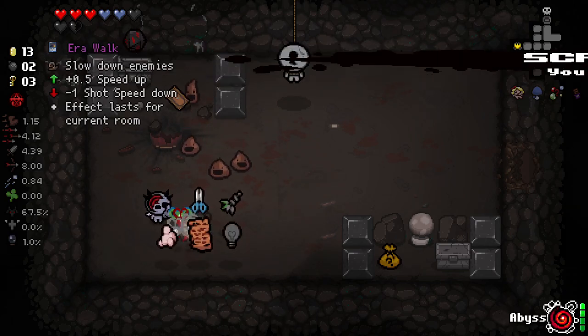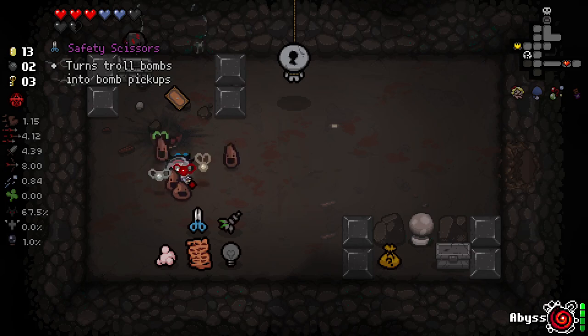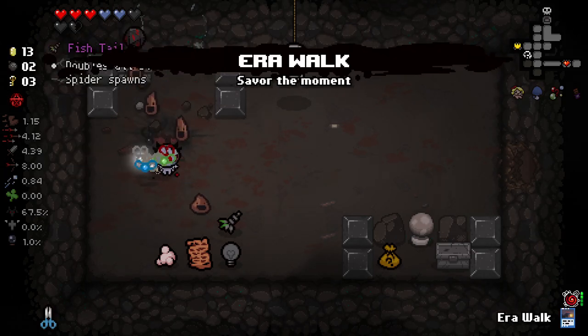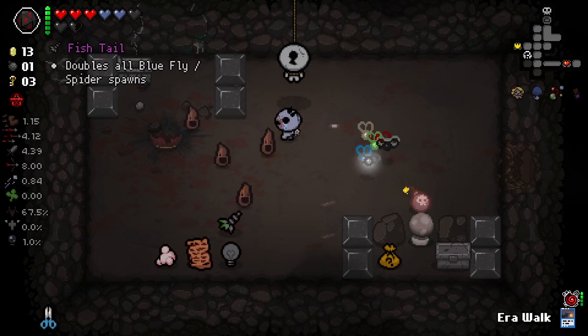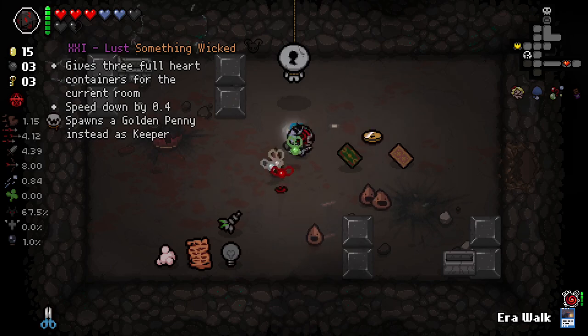It turns an item that would have otherwise been trashed into something useful. There are our trinkets. I guess I'll take safety scissors for now. Actually, let's grab spin down for now. Crack that open as well.